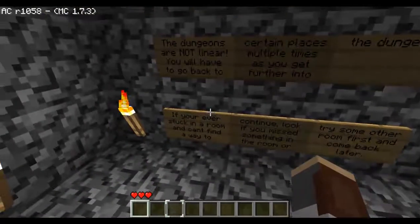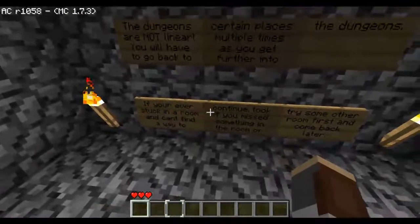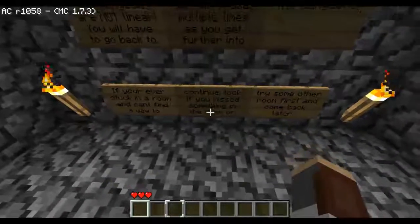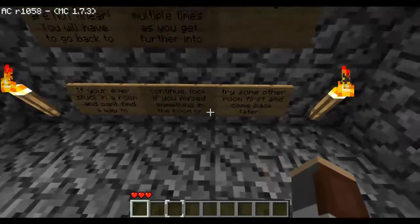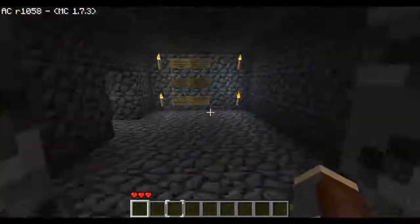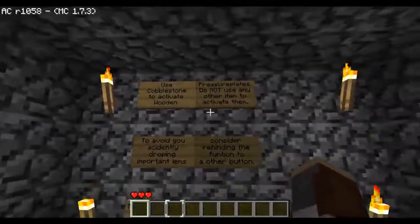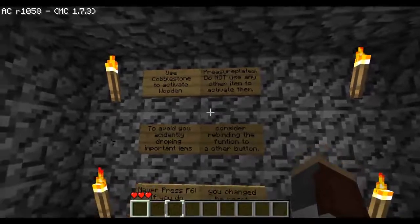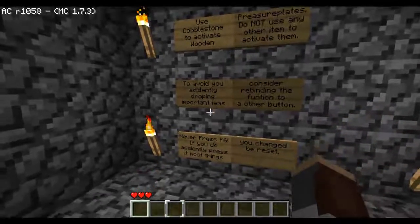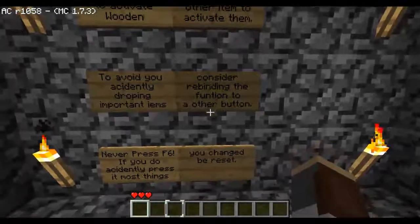If you ever get stuck in a room and can't find any way out, look if you missed something in the room or try some other room first, then come back later. Use cobblestone to activate wooden pressure plates. Do not use any other items to activate them. To avoid accidentally dropping important items, consider rebinding the drop function to another button.